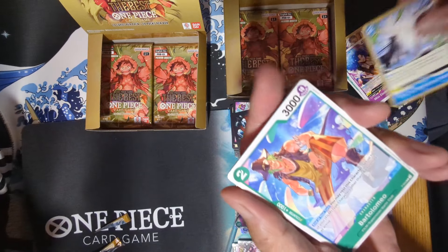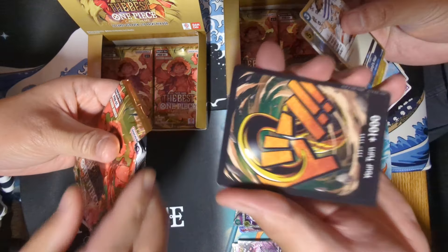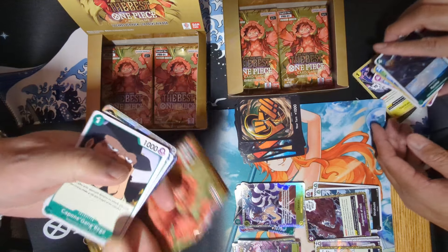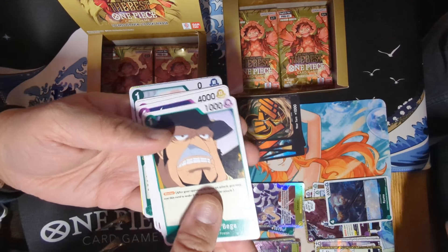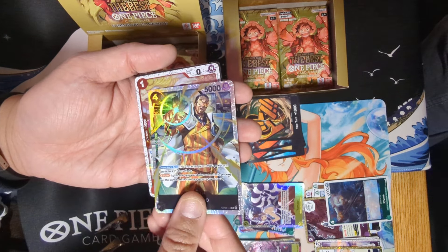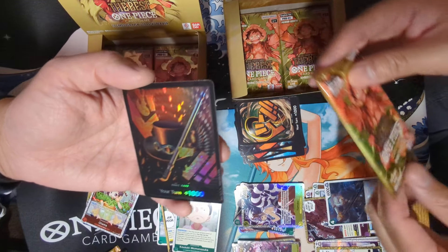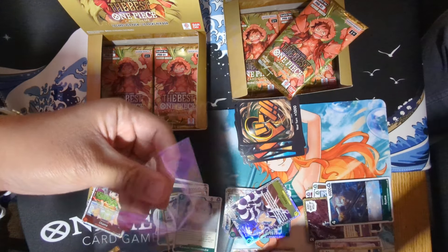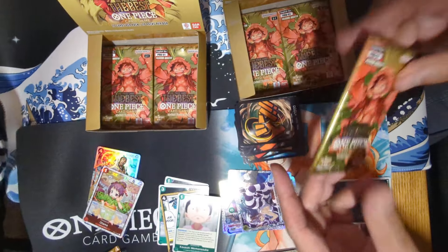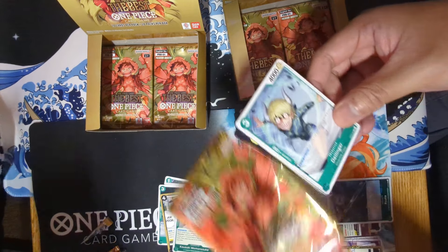Ryuma first foil, Yamato SR, Sanji's Pilaf, the regular Jolly Roger, Wiper, and we got ourselves Crocodile — I've been looking for this card. Next pack: Onosuke, Borsalino SR, Otama is our Jolly Roger. Texture — Sabo! Nice. We got that one too. This is the textured foil Don of Sabo. So it's a Sabo heavy box. We gotta complete it by getting the God Pack — the Sabo manga.